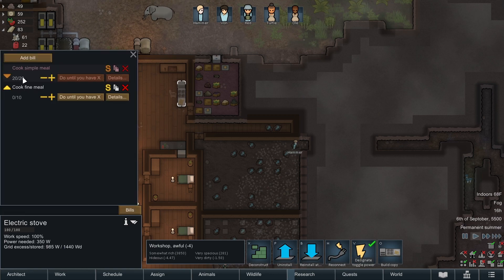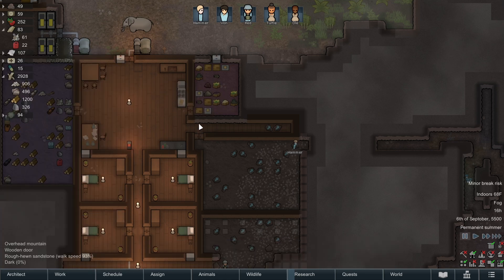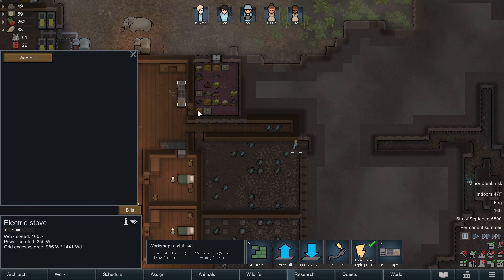The first thing I'm going to do - I did not realize this was a thing - but right now we are just cooking a single simple meal and a single fine meal at a time. What I did not know is there is a times four option. What that's going to do is pretty much eliminate how much time they have to walk in between. When they cook one at a time, they only grab materials for one meal, cook it, put it away. Instead, we can have them do four at a time, which is much more efficient - they grab enough ingredients to make four meals. So it's less walking and it's going to save us time.